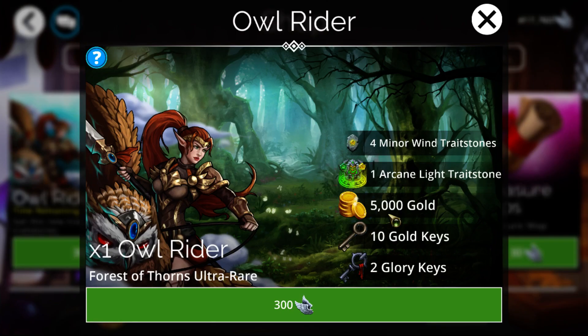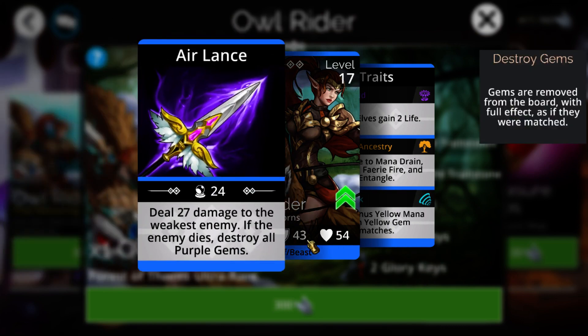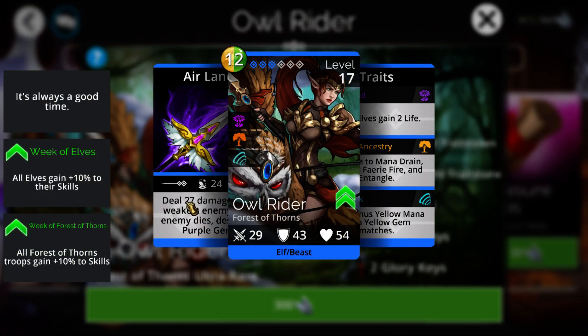Owl Rider - pretty much 100% useless. The owl is better than the Owl Rider itself. There's a troop, nine mana cost I believe, yellow troop, ends up destroying all the purple and then creating seven of a chosen color. Plus it has a plus one on its purple. That thing is way, way better than the Owl Rider itself, which is kind of odd.